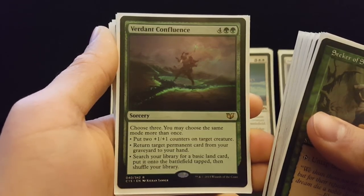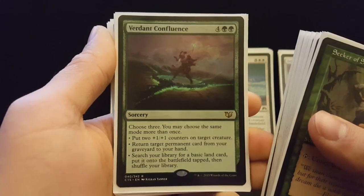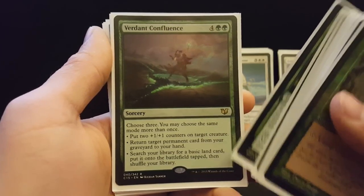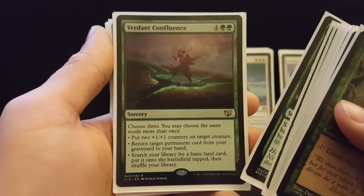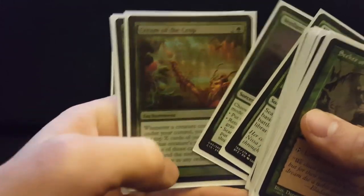Verdant Confluence is a house. This card just went under two bucks, and you can use it in the late game to return permanent cards from your graveyard to your hand. You choose what you want to do depending on where you're at in the game. Early on it's fine to just get three basic lands into play and have another Nissa's Renewal type of effect. So a lot of very fast ramp in the deck.